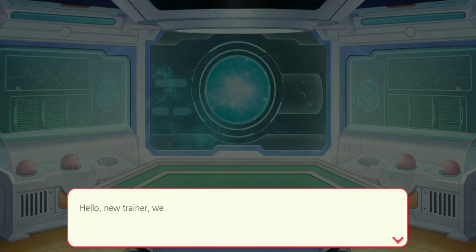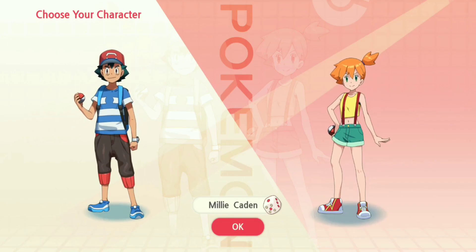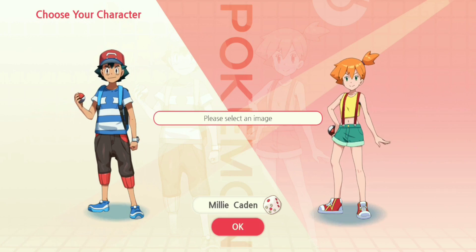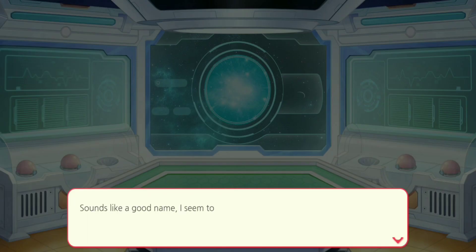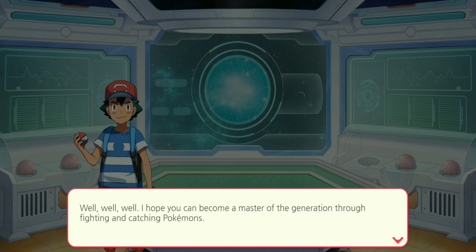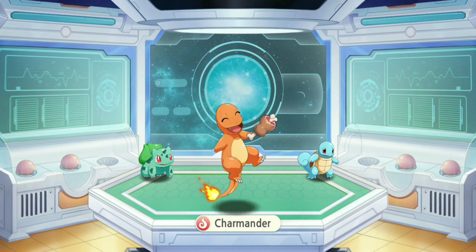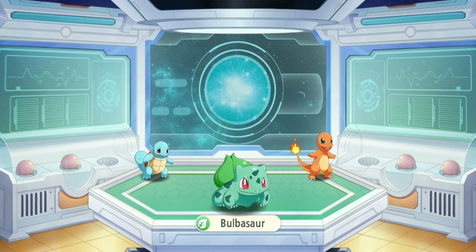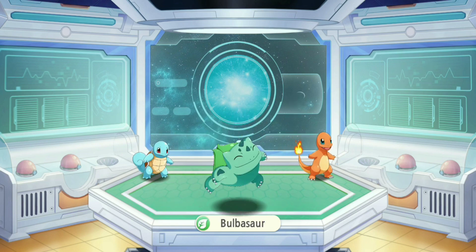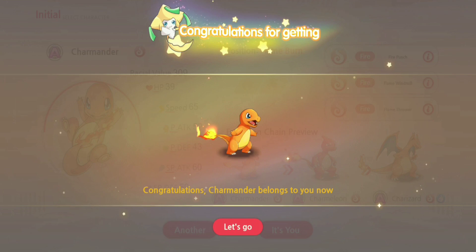Now the game has finally started and we have to choose our first Pokémon. We will now choose the character — I will take Ash. I am a boy so I will take Ash. Let's choose our first Pokémon. There is Charmander, Bulbasaur, and Squirtle. I will choose my favorite Pokémon, Charmander, because I am a huge fan of fire-type Pokémon.